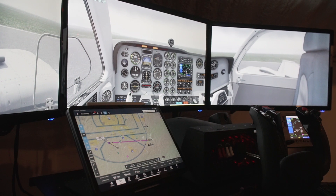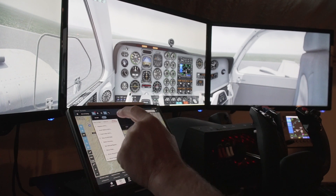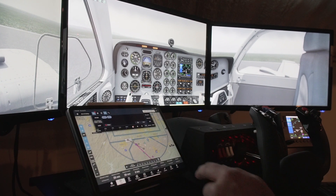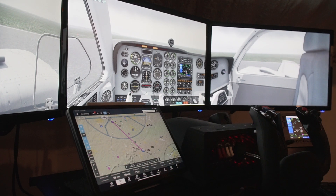We are going to fly X-Plane today, going from KOPN to KFFC. The main thing I want to show is trim and flying the airplane. The goal is to take off in the Baron — the stock Baron — go from KOPN up to Falcon Field, and shoot an approach. We've got everything set in here to be foggy.